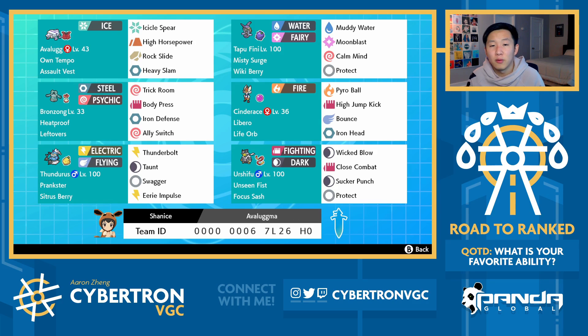Thank you all as always for watching Road to Rank. If you enjoyed, please share support by leaving a like. Question of the day: I want to know what your favorite ability is, inspired by us using some interesting abilities like Own Tempo Avalugg and Prankster Thundurus. Personally, in VGC I like Shadow Tag - especially Gothitelle, that's probably my answer. But Prankster Whimsicott is also just a really fun Pokemon, so those are some answers that jump to mind for me. Let's get started.